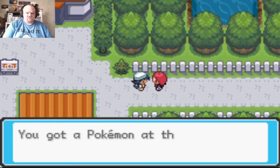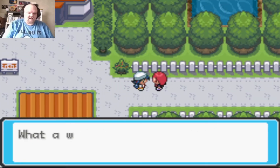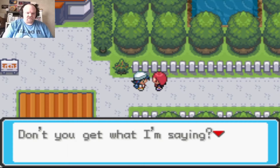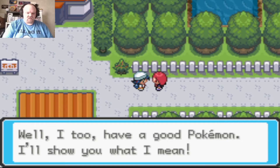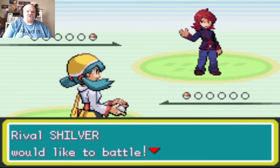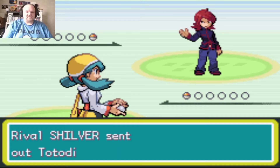I knew it — it's the rival. He says I got a Pokemon at the lab, what a waste for a wimp like me. He has a good Pokemon too and wants to show me what he means. His name is Shilver — yeah, my typo. It's a level five, no big deal.